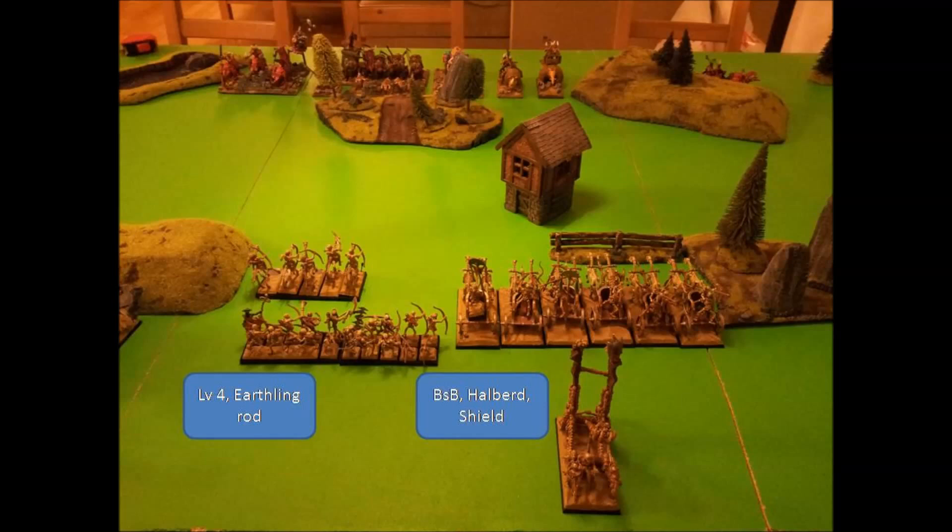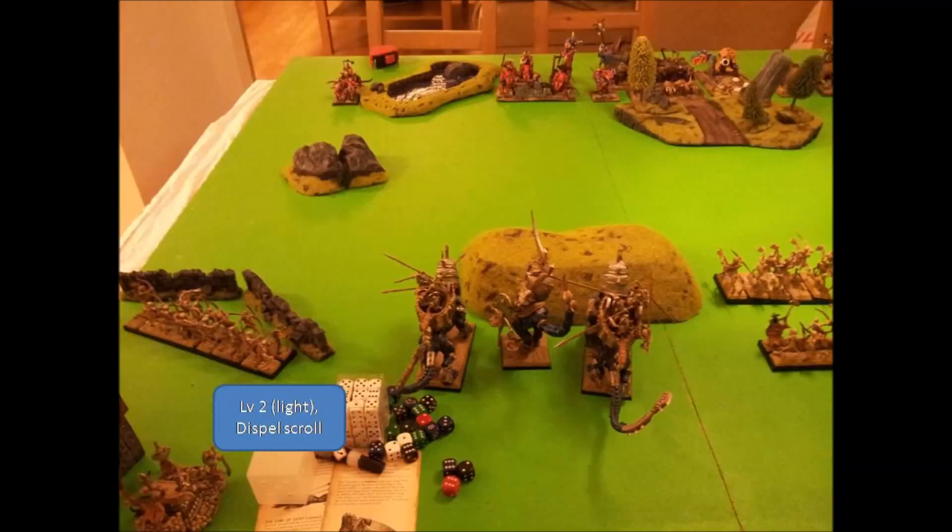On my opponent's side you can see he has a Khorne Chariot behind the hill, 2 Gorebeast Chariots of Khorne, and behind the forest is his Hell Cannon. A unit of dogs, his Nurgle Warriors with a level 2, the base of his Battle Standard Bearer, a unit of 4 Skullcrushers, a level 4 on disc, and another Khorne Chariot on the left side.